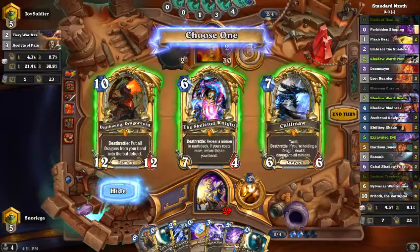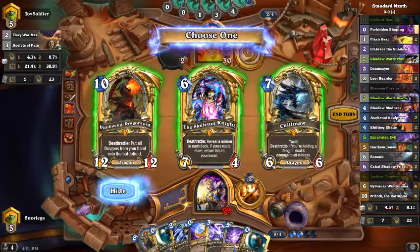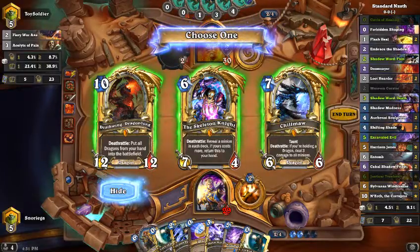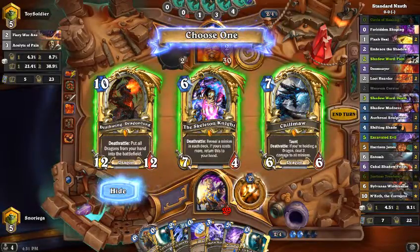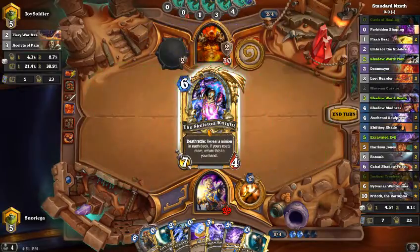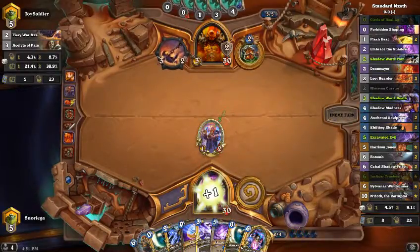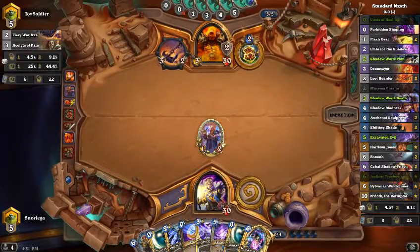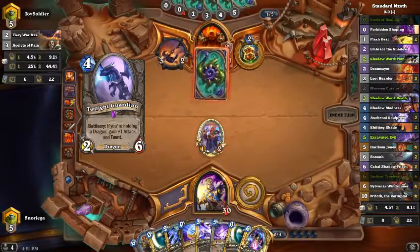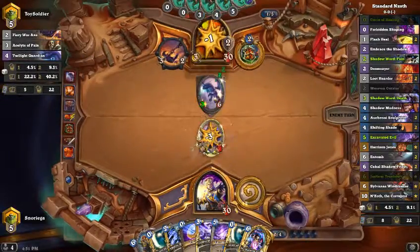We have no dragon, so it's not like we can really do much there. Do we take a Deathwing or a Skeleton Knight? We don't really need taunt right now. I think we take Skeleton Knight. We could have taken Deathwing — on an N'Zoth turn we'd have a crazy big board — but that's assuming we get to turn 10 and draw both cards. So this is Temple Dragon deck, right? That's what it looks like.